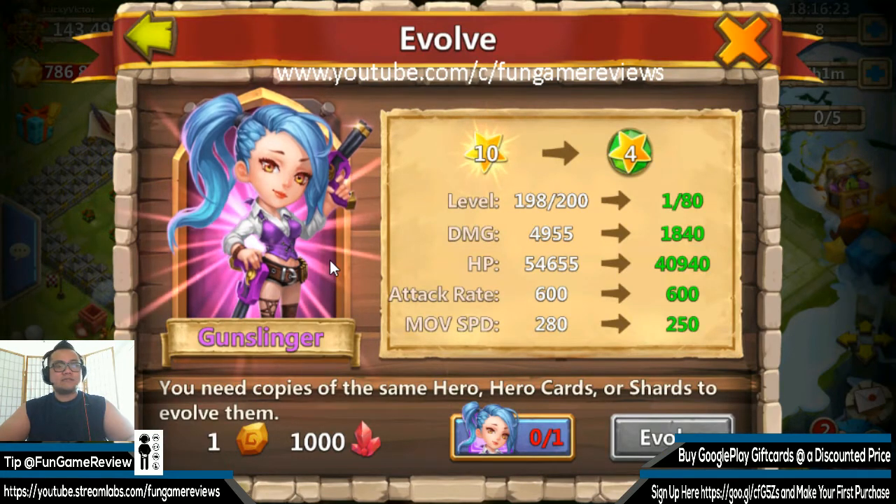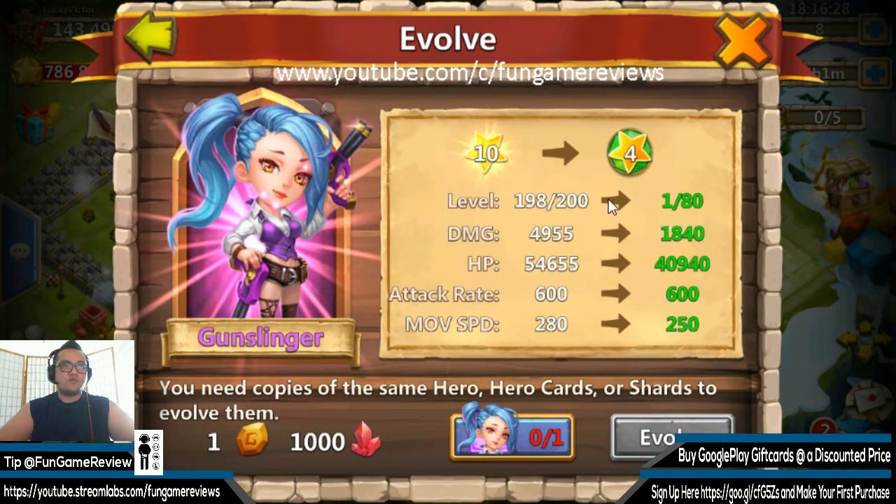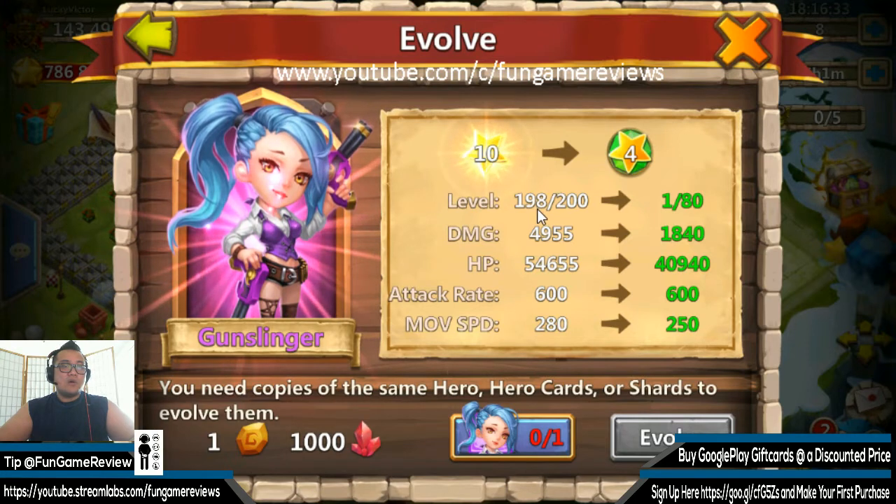So here it is — here's Gunslinger. We are seeing that it's going from a 10-star to a 4-star, but here are some of the pluses. It goes from level 198 out of 200 to 1 out of 80. Damage goes from 4,955 to 1,840. HP goes from 54,655 to 40,940. Attack rate stays at 600, and move speed goes from 280 to 250.